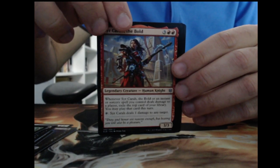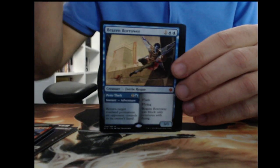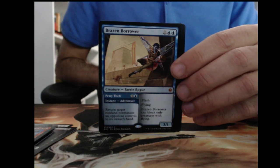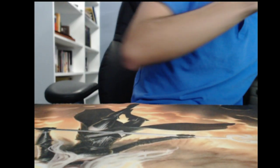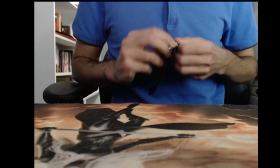Sir Cara the Bold, some more Into the Story. Brazen Borrower — that's a good mythic to get, sees play in Modern now in a couple tempo lists, something we'd like to see. And Spore Cap Spider. Overall quite pleased with this box right now; I would like to see some more Fabled Passage.